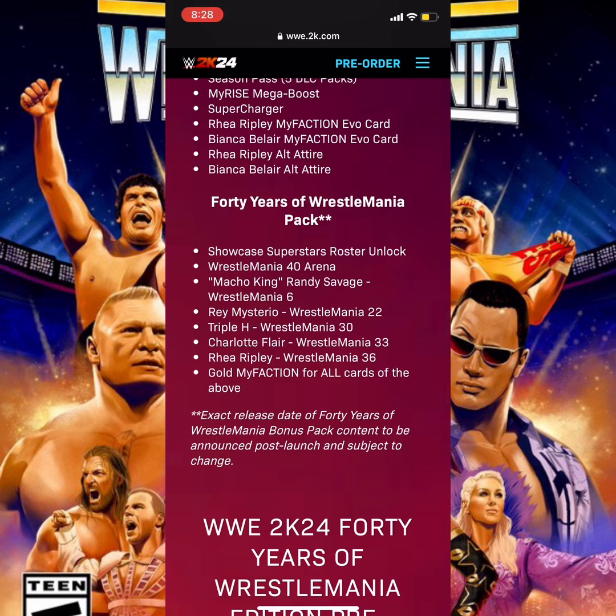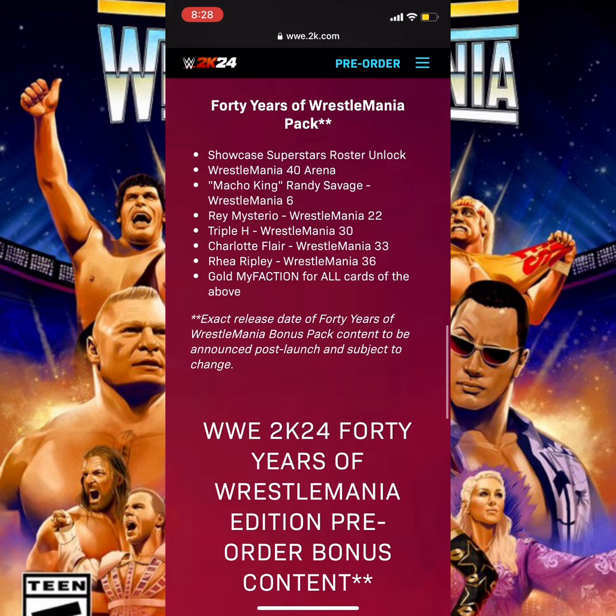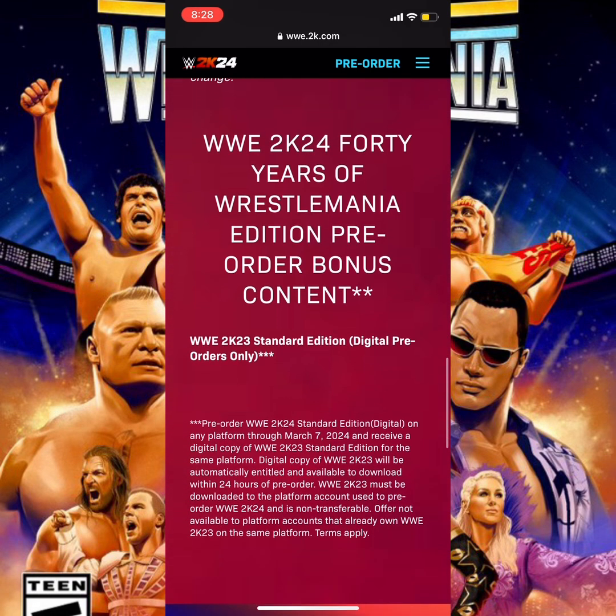Deluxe edition content includes the season pack with five DLCs: MyRiz Boo Supercharged, Real Ripley, Bianca Belair MyFaction Evo, and outfits for Bianca and Rhea. The 40 Years of WrestleMania pack gets you showcase superstars, unlockables, and the WrestleMania 40 arena.